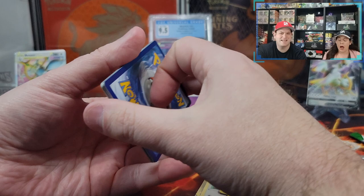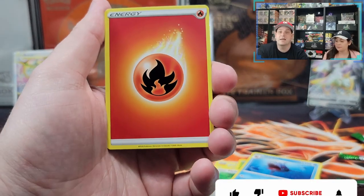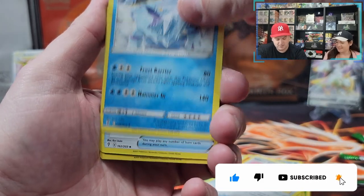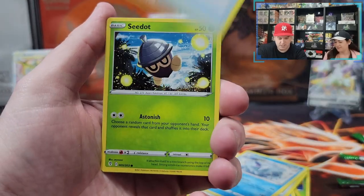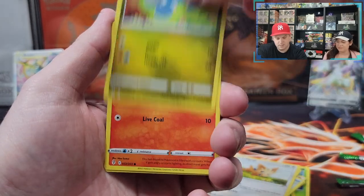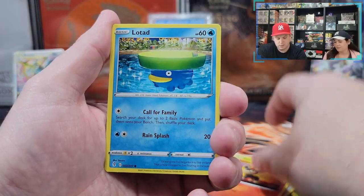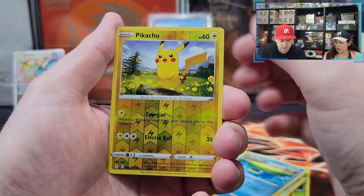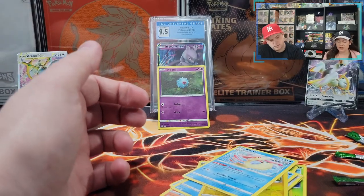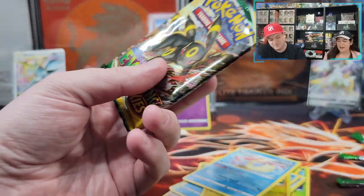The box knows it needs to give us another one. That doesn't make any sense — I make up the rules, that sounds about right. Fire Energy, Ribbon Badge, Avalugg, Switching Cups, Cedot, Lillipup, Bagon, Litleo, Lotad, Pikachu. Boo! Though some people would say that's a hit. It's not what we're looking for.